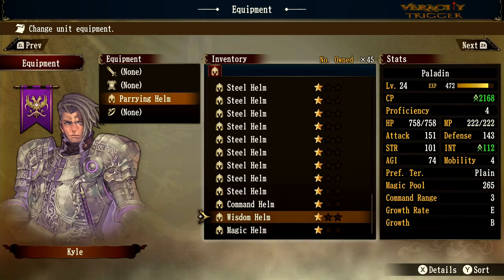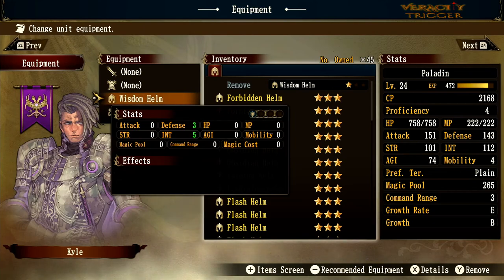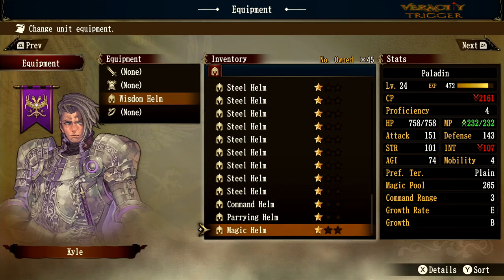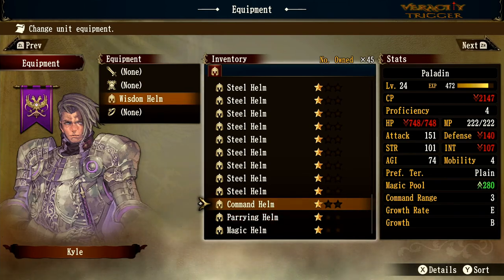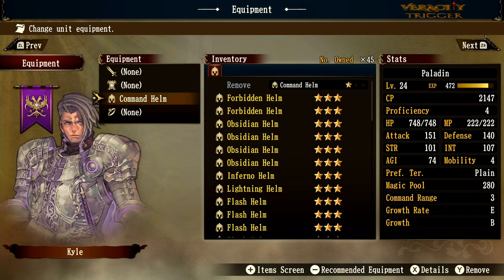Now let's cover the wisdom helm — the CP is going up again. It gives 3 defense and 3 intelligence, which is pretty good. I'd say it's about on par with the pairing helm, though the pairing helm might be slightly better because shield block is so valuable in this game, which is very physical-heavy.